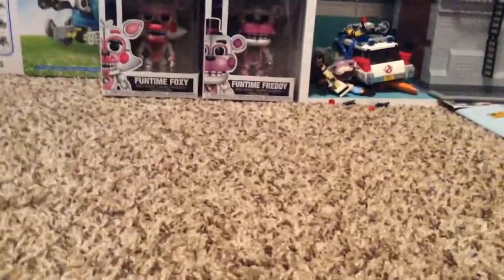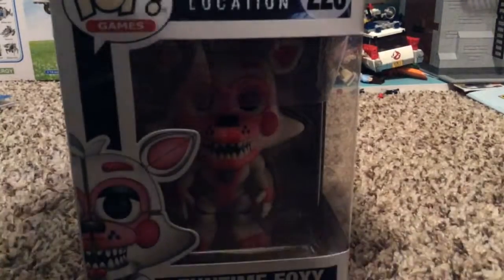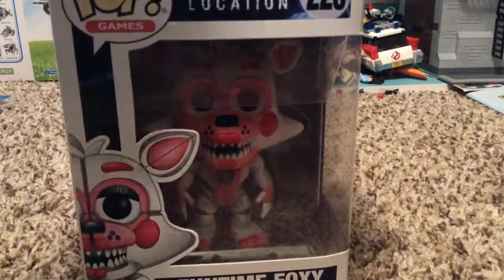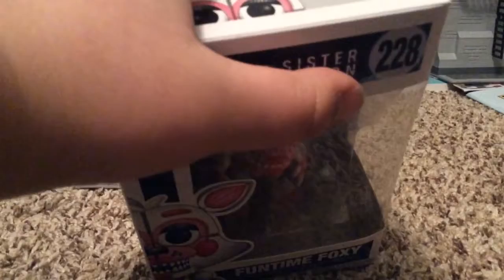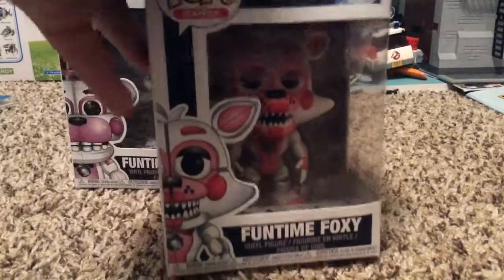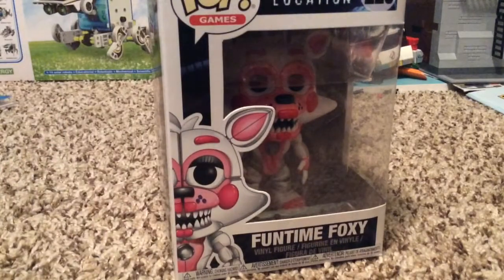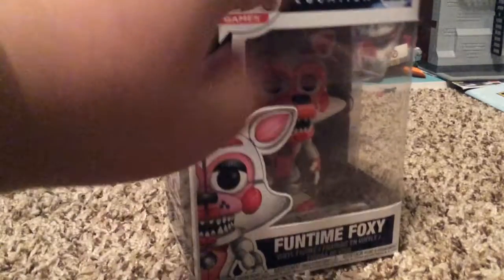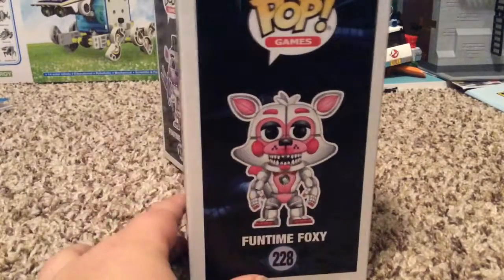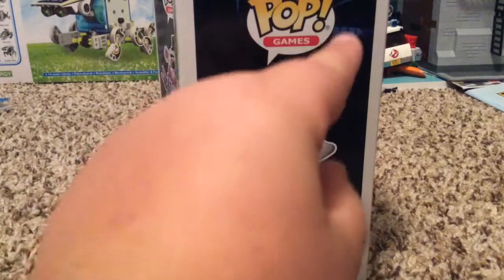All right, so first we have Funtime Foxy. This is her Funko package right here — it says Pop! up there, in the Sister Location. She's number 228; you can see her right there. There's Funtime Freddy over there — get out of here boy! And then it says Funtime, and then it says vinyl figure, and vinyl figure in other languages. Pop Games. All right, let's turn it to this side — you should get a little picture: Funtime Foxy, then Funtime Foxy 228, and then Pop Games. You can see a little bit of wires back there.